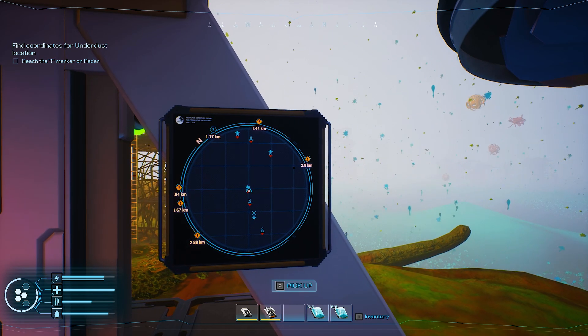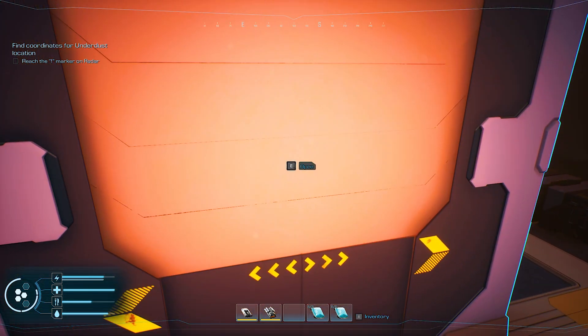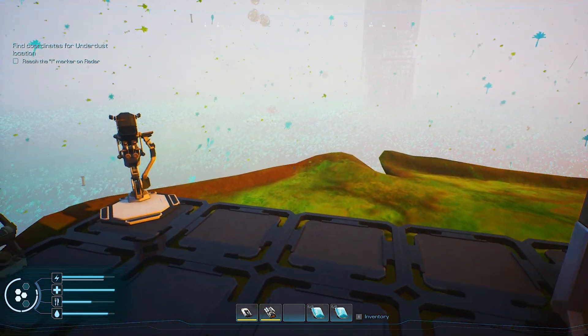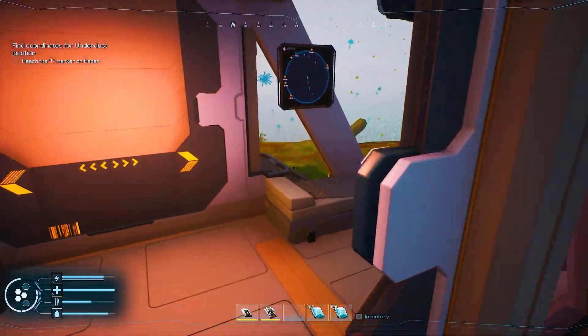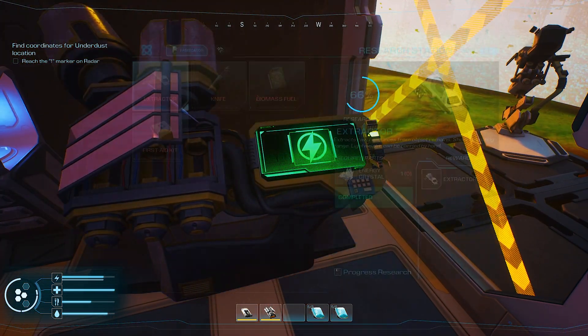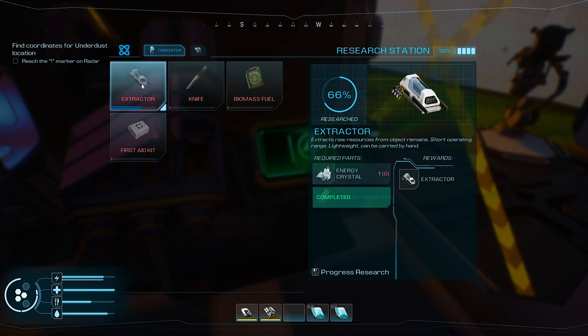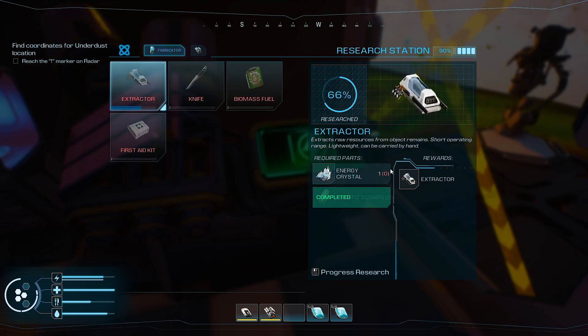The one thing that is apparently under the dust - and I'm guessing they mean that - is crystal. What do I need crystal for? I need crystal to be able to make this handheld extractor - the energy crystal extractor. So in order to make that, which gives me the ability to break stuff down when I walk around these places, I've got to find energy crystal.